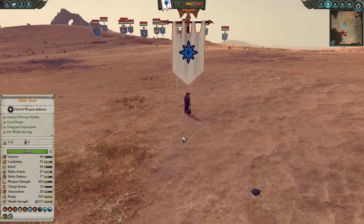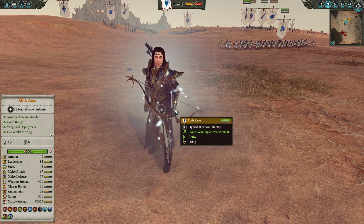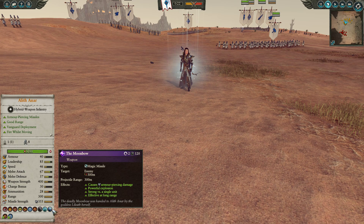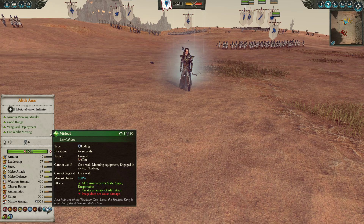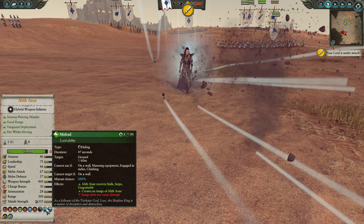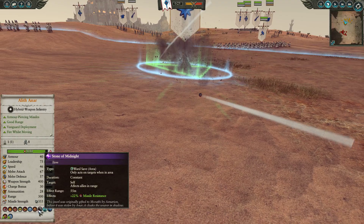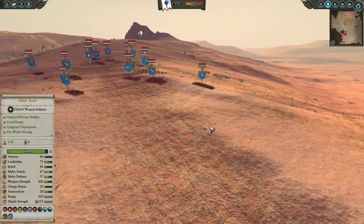For our lord we have the man, the myth, the legend — Alith Anar himself, here on foot with his glorious Moonbow, looking very badass indeed. We are going to be bringing the Moonbow item as well, so it does cause magic damage. It's still a pretty decent armour-piercing magic missile so I thought I'd bring it and try it out anyway. We do have Mislead, and I'm going to be showcasing Mislead today and why I think it's actually a very good ability — despite the fact that against a human opponent they should always know which one's the dummy and which one's real. We also have Slippery, as well as the Stone of Midnight which gives that 22% missile resistance. As you can see, an Organ Gun is currently opening up on him, so that missile resistance is certainly handy.